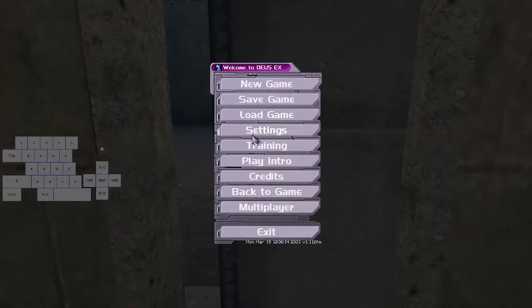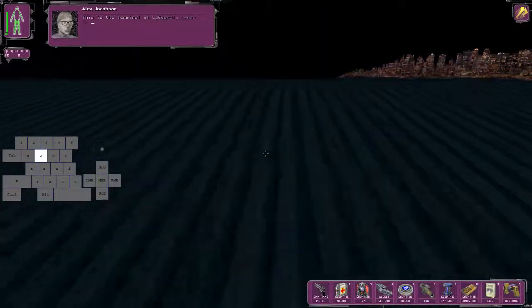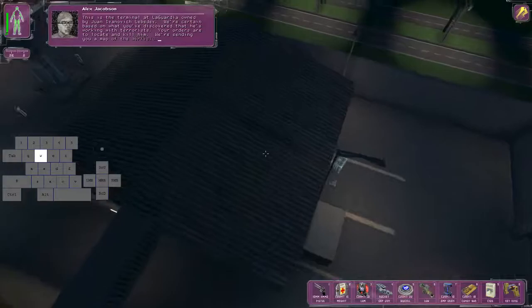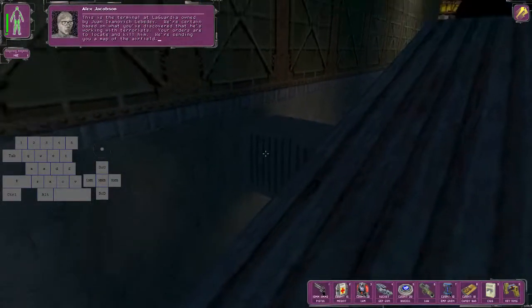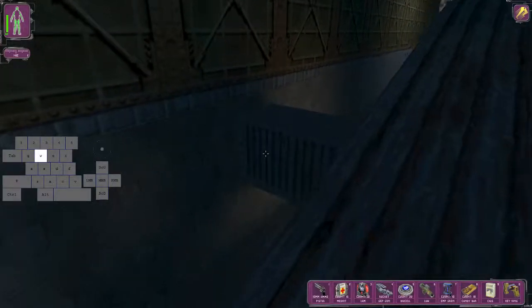Now we need to stack the super jump two times — go to game options, settings, game options, then jump twice over here. This is the terminal at LaGuardia, owned by Juan Ivanovich Lebedev. Aim a little bit to the left towards this thing — your orders are to locate and kill him. Then you can make a save here, and we need to run up towards this area — this is where the map transition will take place.